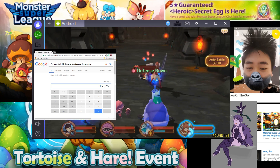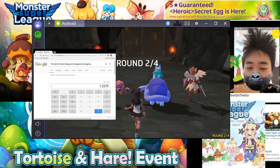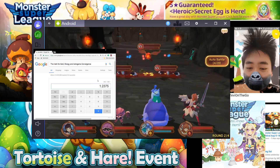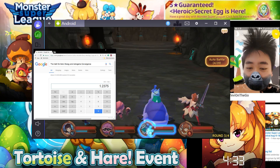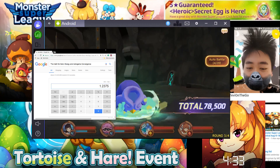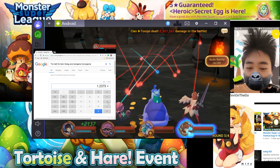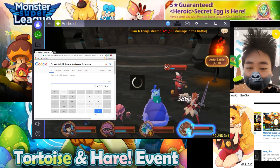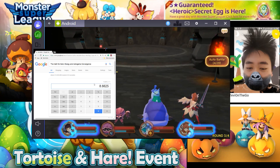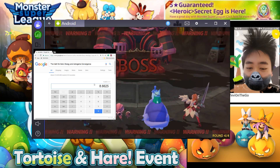So if you want to calculate the efficiency of any map, any stage of the game, all you need to do is multiply this number — 1.23K gold per energy — by the amount of energy you spent. For example, right now I'm doing B8 Golem, I use 7 energy, so I times this number by 7, and this is the number I need to get in this specific round to break even.